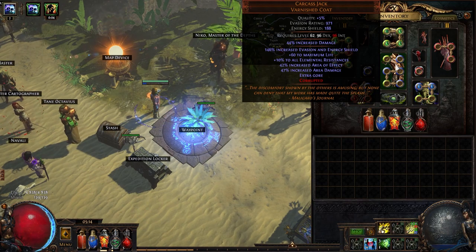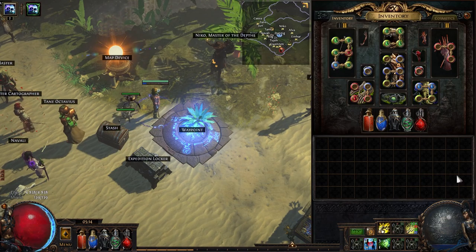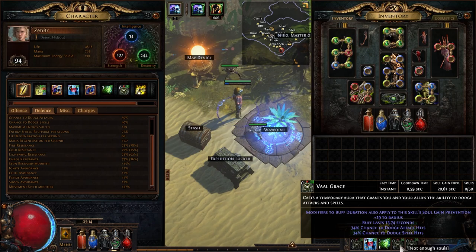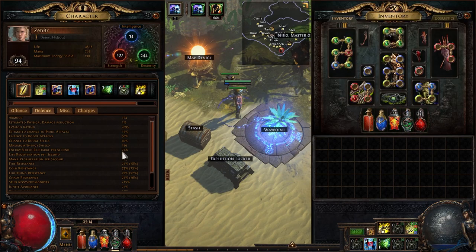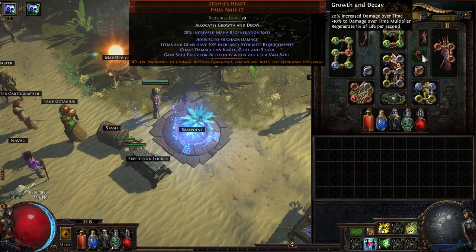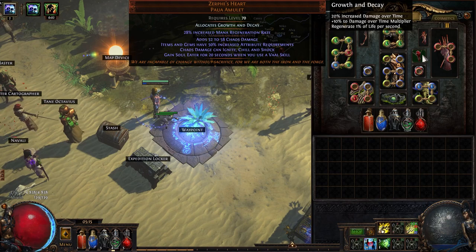The most important item in this build is Zerphi's Heart. Zerphi's Heart gives you Soul Eater for 20 seconds when you use a Vaal skill — my Vaal skill of choice is Val Grace, because with Val Grace I will have the dodge cap for 13 seconds. Soul Eater is a buff where every time you kill something you gain a soul, and each soul gives you 5% attack and cast speed, stacking up.